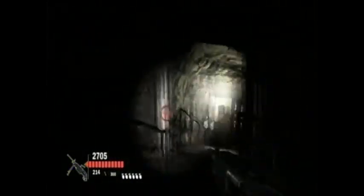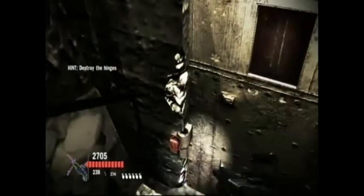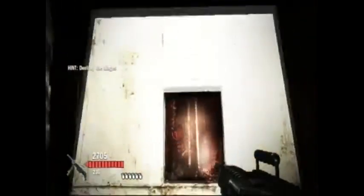Target down. Alpha-1, we have information that there are possible hostages being held inside. You need to be extra careful now. Over. Copy. There are some pretty tight shots you gotta make here.